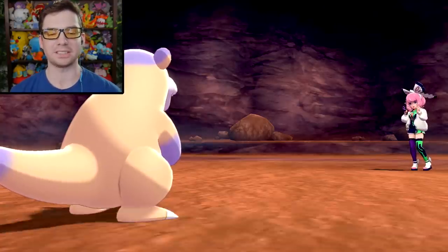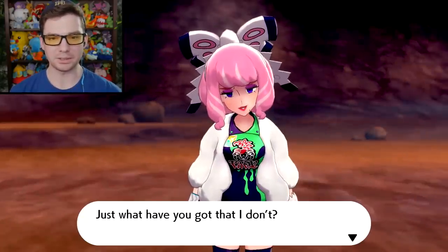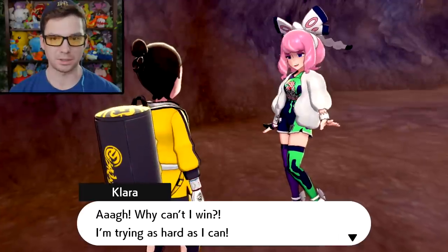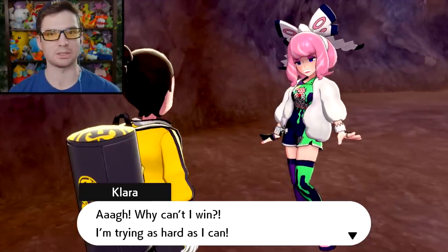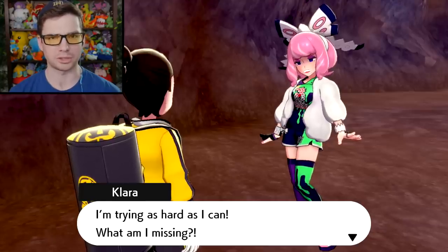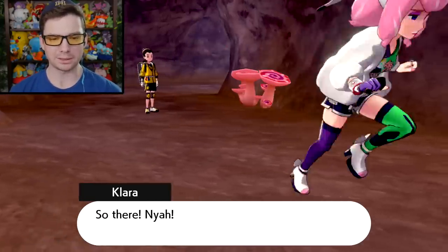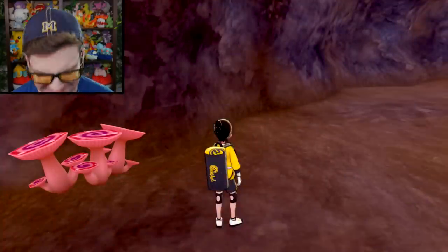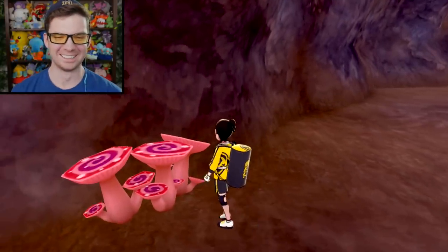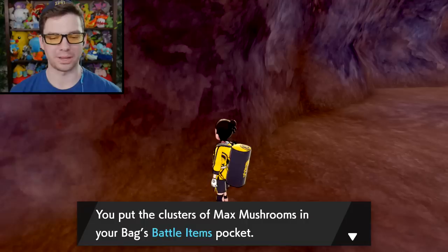Allspice still didn't even reach level 62. Clara asks what I've got that she doesn't — clearly an understanding of type effectiveness. She says she wouldn't have been surprised if she was the one with a Koffing up against a Slowbro using Psychic. She says she'll find better matchups anyway. Clara tosses the mushrooms right in the bag — items that boost all stats of a Pokemon during battle.